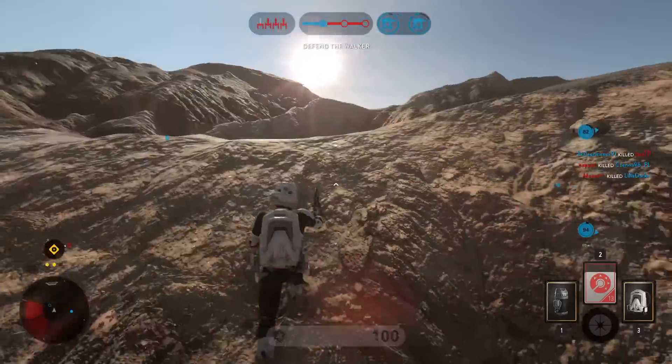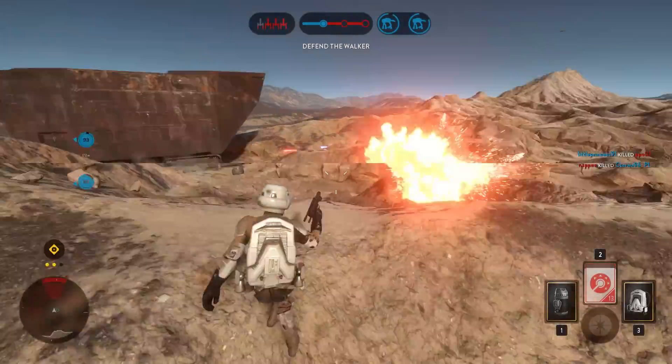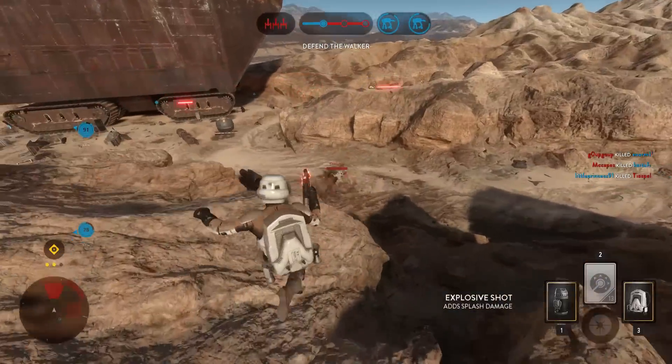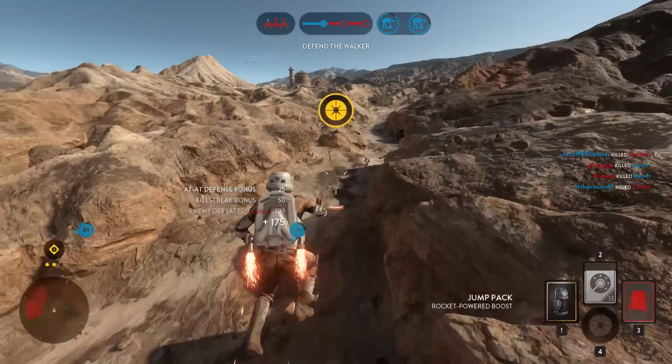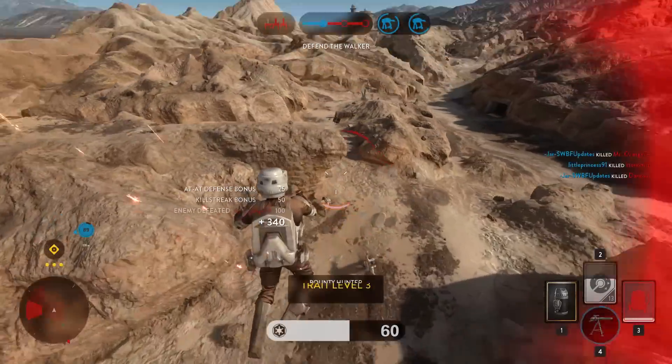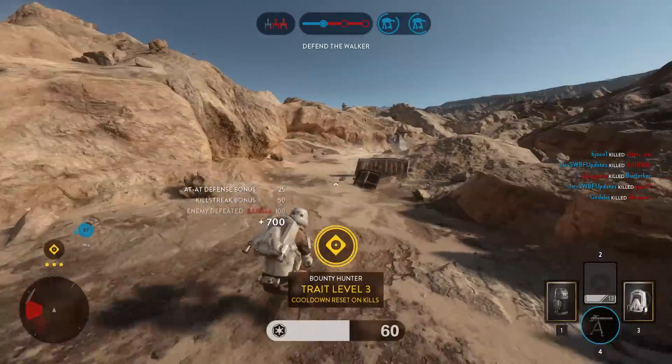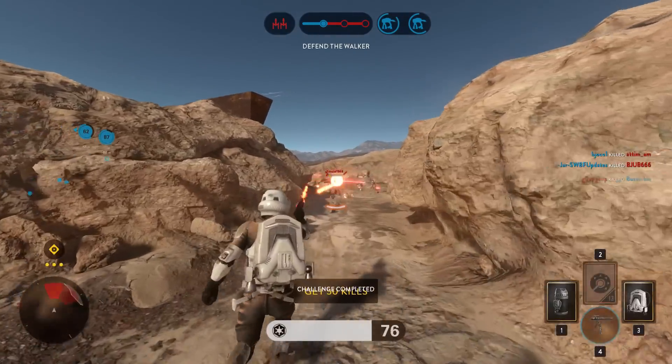Combining burst weapons such as the SE14C and EE3 with the explosive shot creates a very powerful combination that can melt enemies very quickly. It also gives them a lot longer effective range than usual as the explosive shot damage doesn't seem to wear off with distance as the normal firepower does. So that brings this list of tips and tricks to an end.